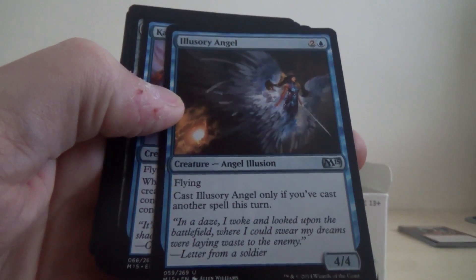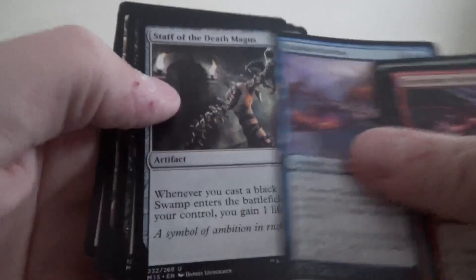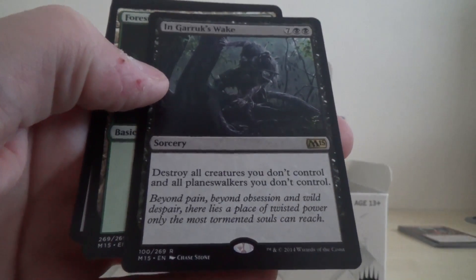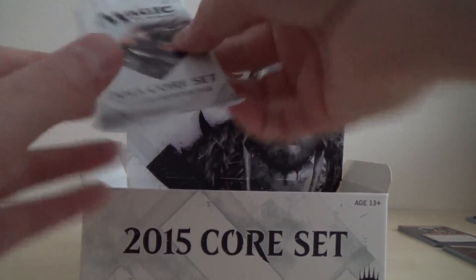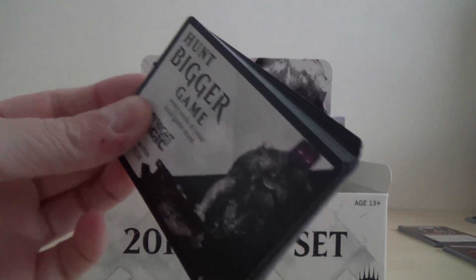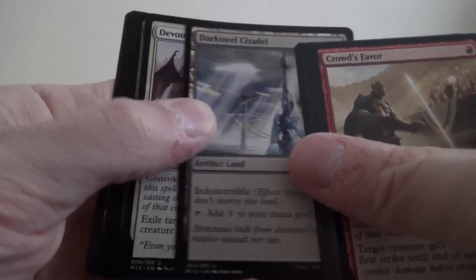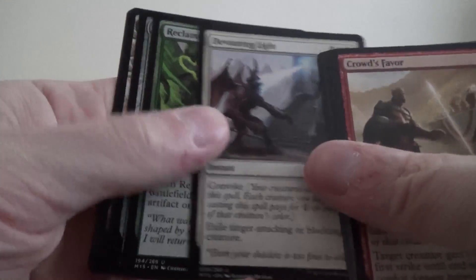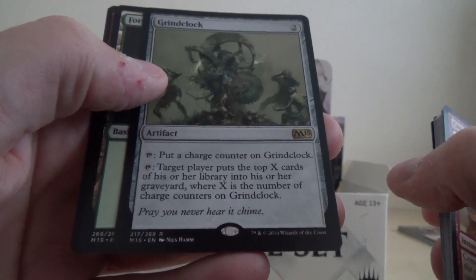So we've got Illusionary Angel, Shu Kite Fins — I got it right the first time — Staff of the Death Magus, and the rare is In Garruk's Wake. So we've got the Darksteel Citadel, the Devouring Light, Reclamation Sage, and Grind Clock, a rare artifact. The new artwork on the tokens as well looks pretty nice.